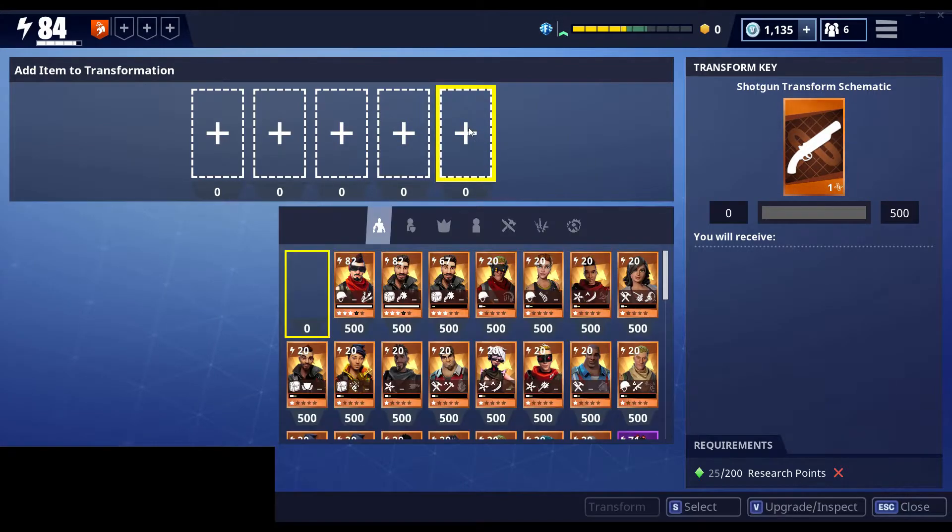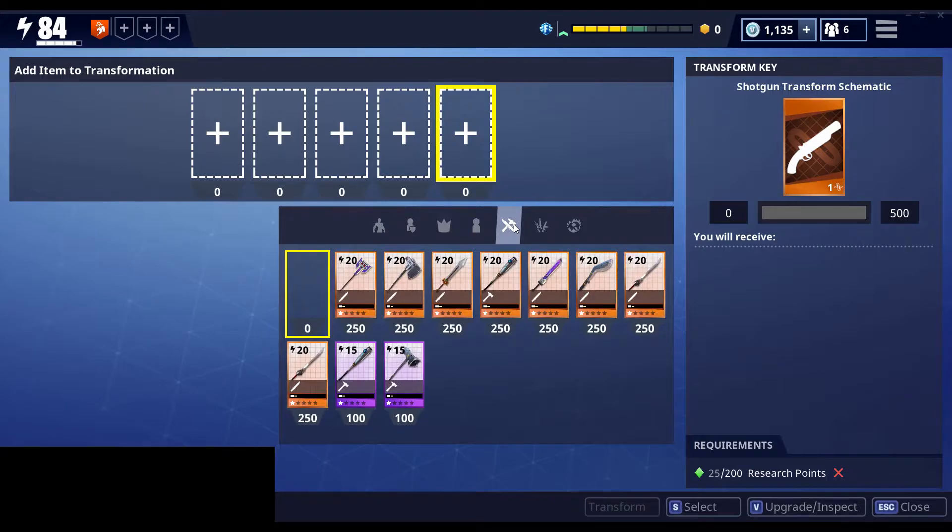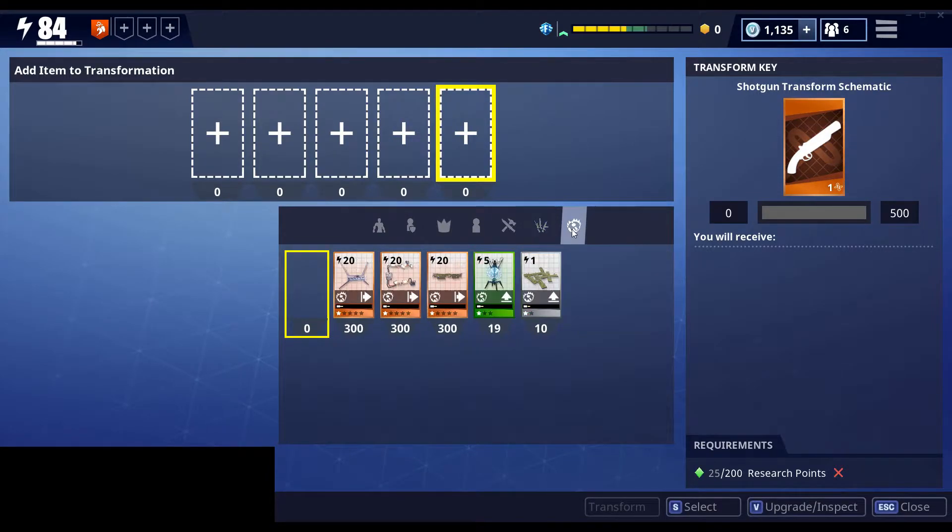If I click one of these slots, I can choose anything I want to put in that slot — a hero, defenders, lead survivors, survivors, melee schematics, ranged weapon schematics, or trap schematics. They each have a number underneath them, and that number is how much it will fill up the bar. So I need 500. If I use a legendary trap, it's going to fill up 300 of the bar.